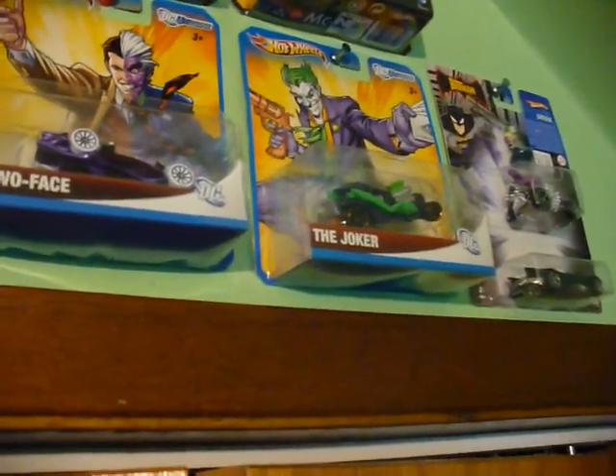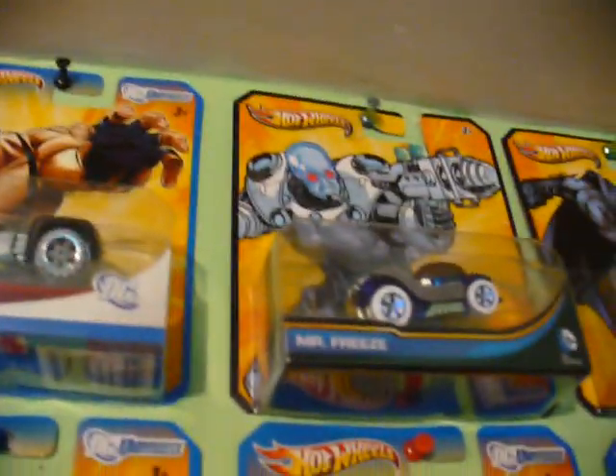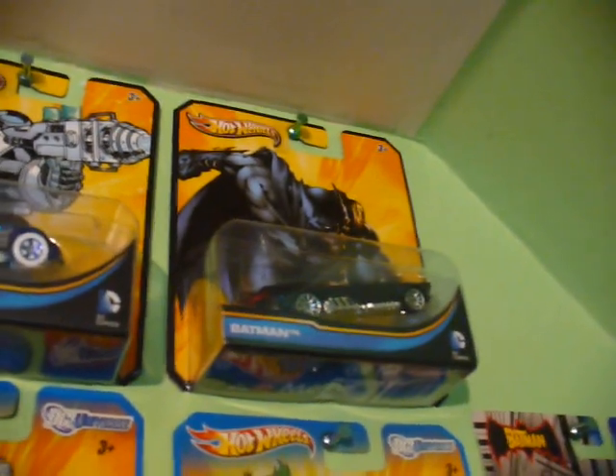Okay, so that was that wall — changed up a few things once again. Let's start up over here. Got the Joker's Last Laugh from the Batman TV show. Got the Joker from DC Universe cars. Got an Air Package Two-Face car with a regular package one. Got a Catwoman DC Universe, followed by a Batman, Bane, Mr. Freeze, and a new Batman with a new card.